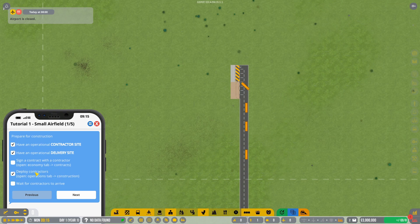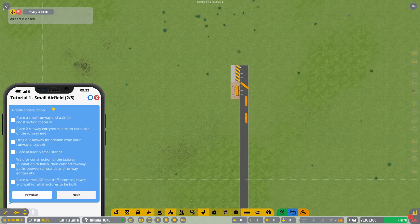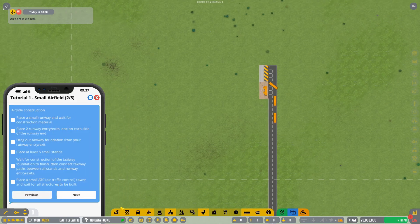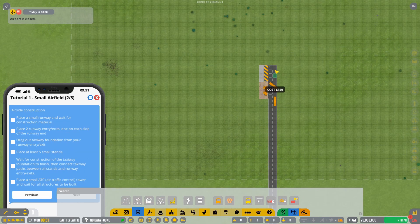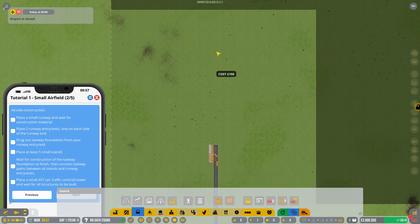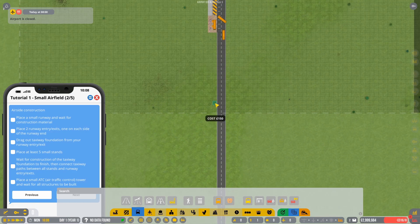After that it's going to recommend we wait for the contractors to arrive, and then you'll have passed tutorial one. Hit next and it's going to recommend we start building a small airfield. At this point one of my tips was to move this, because it's relatively in the middle of your starting square — I'd recommend you go to the left, just to get yourself off of the main road.